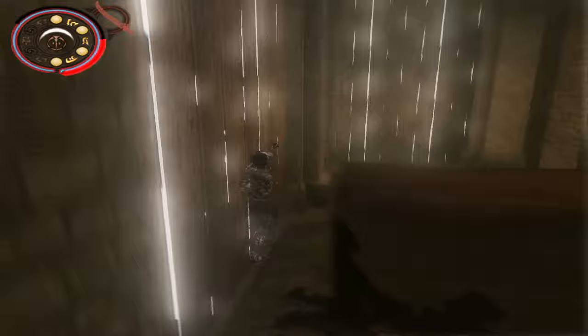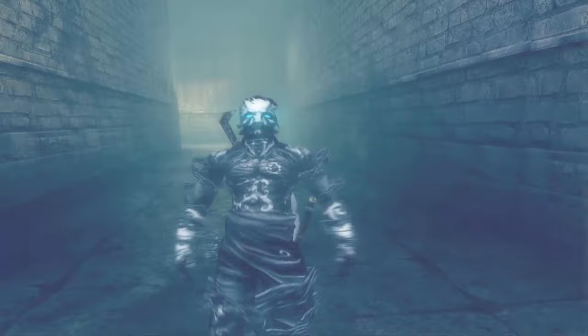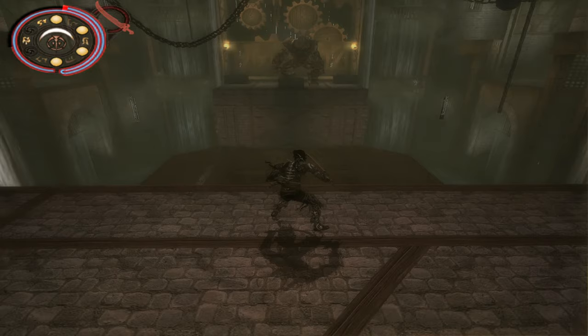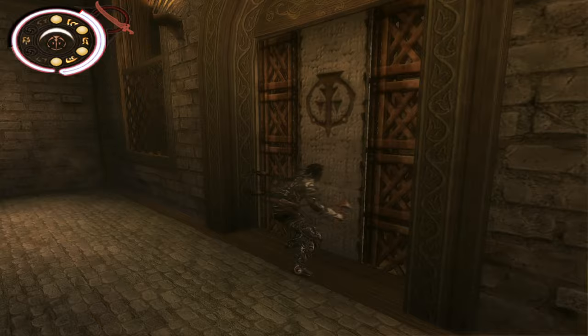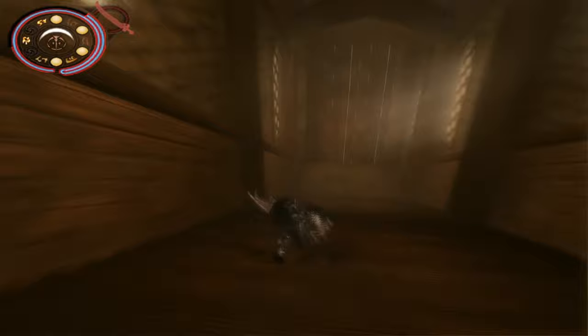Once we get to this point we can break this wall and get the life upgrade. You can either choose to complete the area or just zip past it by using some roll zips. I just zip past this door so I don't mess with any story gates. Now we can make our way back to the main hall.